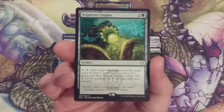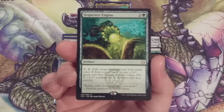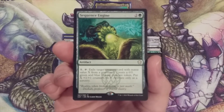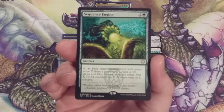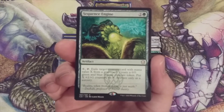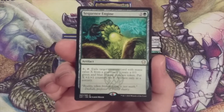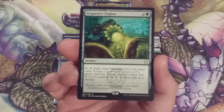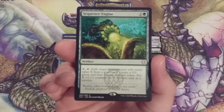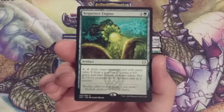Sequence Engine is an artifact for two and a green. We can pay X, tap this, and exile a target creature card with mana value X from a graveyard. This is very important because many of the creatures in our deck are going to have very small mana values since they are X creature spells. This also gives us the ability to use creature cards from our opponents' graveyards, putting a stop to any potential graveyard shenanigans, which makes Sequence Engine a better fit for this deck.